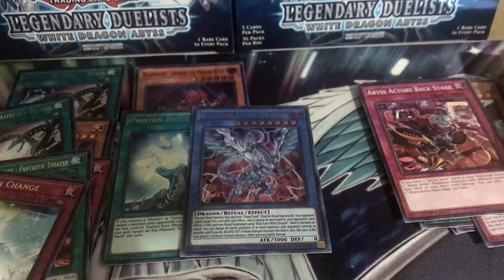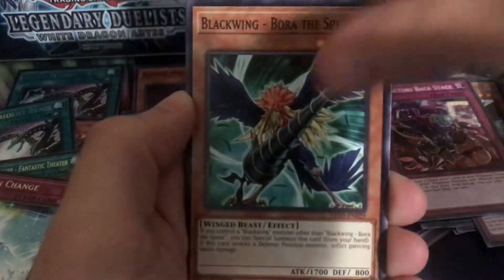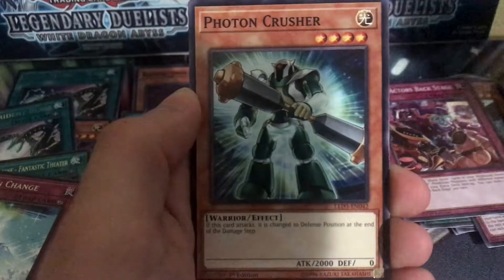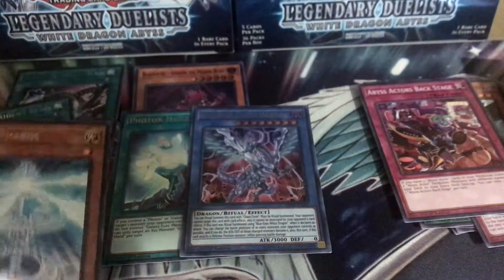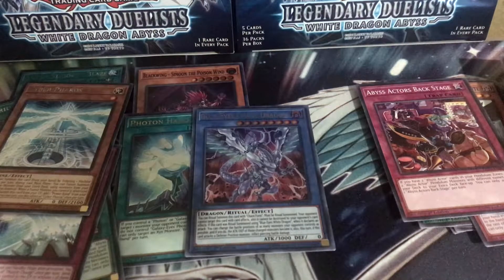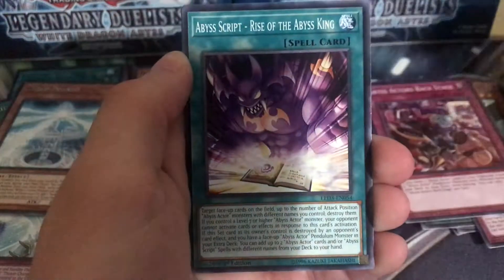Pack seven: Chaos Form, Photon Crusher, Zephyros the Elite, Curie Photon, and Photon Change. Nice to see both Photon and Chaos Max together. Three packs left — just asking for another holo, doesn't have to be an ultra, a super would do. Pack eight: Rise of the Abyss King, Chaos Form, Photon Crusher — no holo. But Cyber Pharaoh is definitely needed; it searches out your Power Bond, which is really epic. Pack nine: Backstage, For the Spear, Rise of the Abyss King.